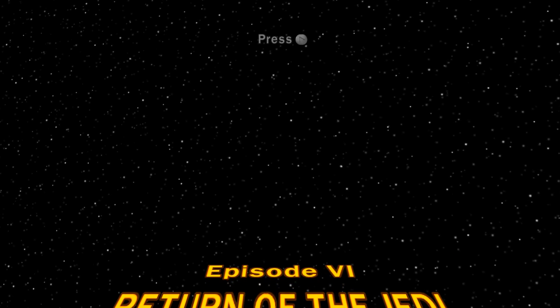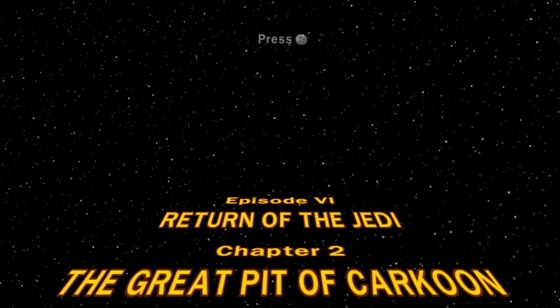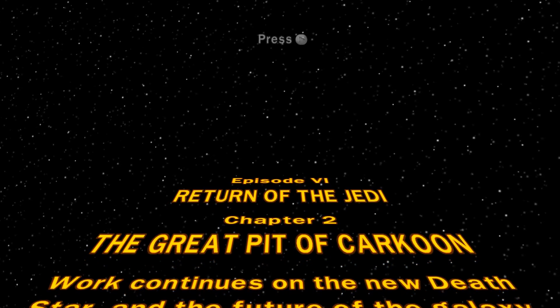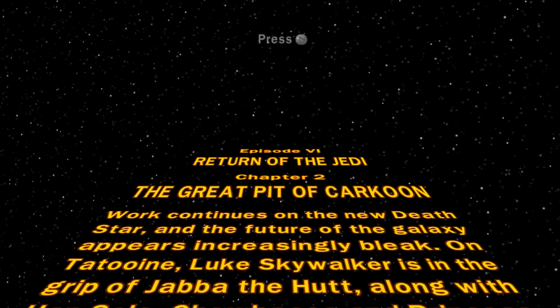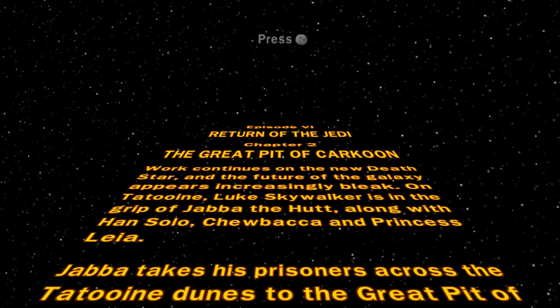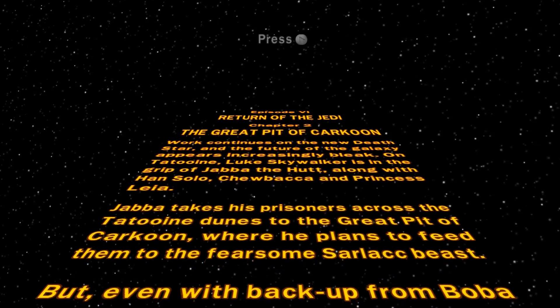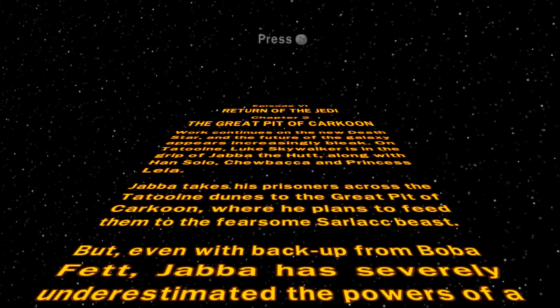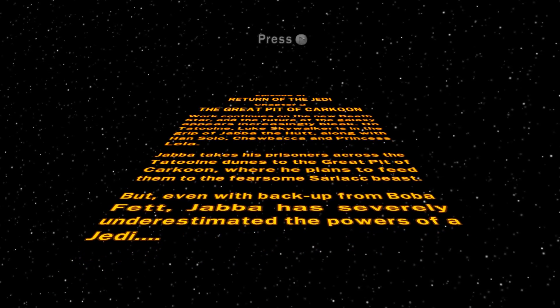Episode 6, Chapter 2 — things are just now heating up. It's been a very interesting start. That was our long first level, so I'm guessing one of the next two levels are probably going to be really short. The Great Pit of Karkoon. Work continues on the new Death Star, and the future of the galaxy appears increasingly bleak. On Tatooine, Luke Skywalker is in the grip of Jabba the Hutt, along with Han Solo, Chewbacca, and Princess Leia. Jabba takes his prisoners across the Tatooine dunes to the Great Pit of Karkoon, where he plans to feed them to the fearsome Sarlacc beast. But even with backup from Boba Fett, Jabba has severely underestimated the powers of a Jedi.